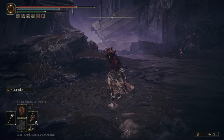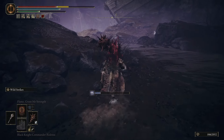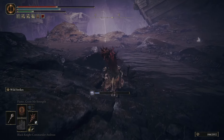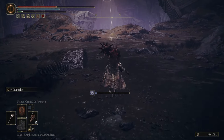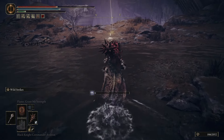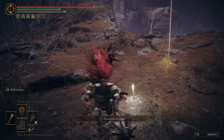We're just going to run to our east, avoid all these enemies, and go up to this Site of Grace up here. This is the Fissure Cross Site of Grace.